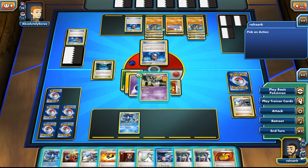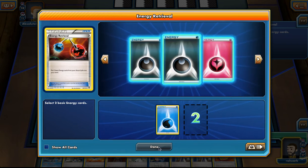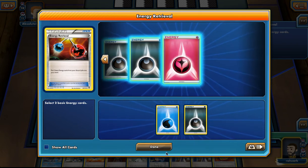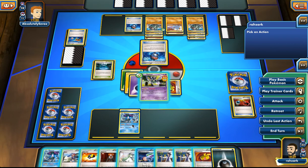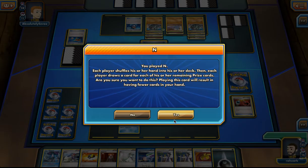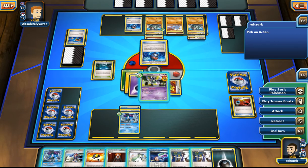I'm going to play Energy Retrieval and get this energy back — I have to get two. We already have one Dark energy in the discard pile anyway. I have to play this here, and now I want to end.